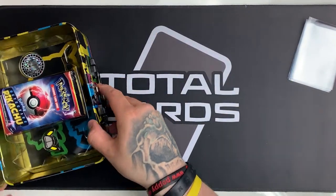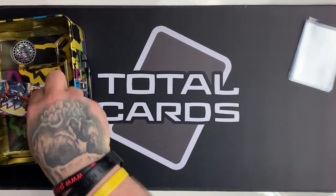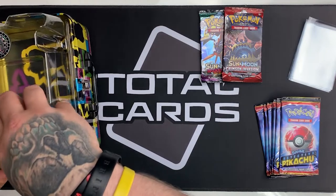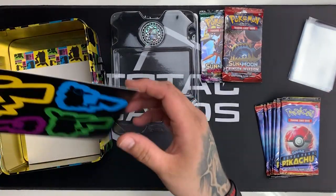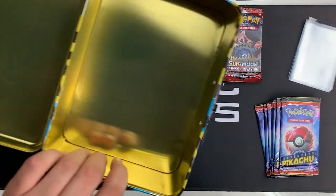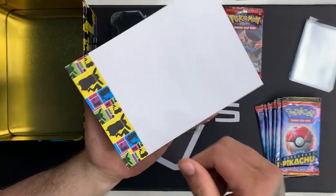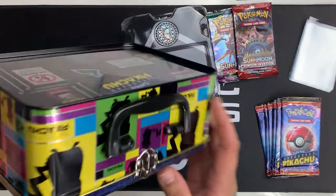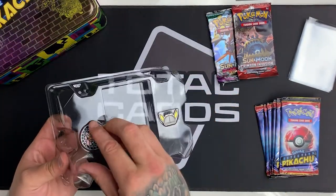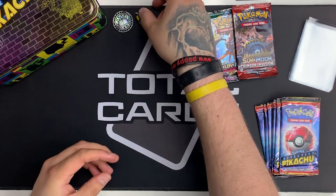A little cool coin and pin — awesome stuff. We'll take our packs out with our 7 Detective Pikachu boosters. Inside we have Detective Pikachu stickers, a silhouette, and also the notepad. There are no pencils, which is another shame as they're a cool addition to the chest tins. But this is the notepad — really cool design matching the tin sides, the neon lights and everything. Really awesome. The pin is Pikachu's hat, and again all these can be found on the website.